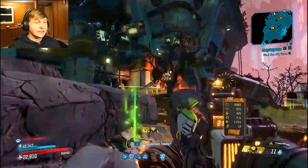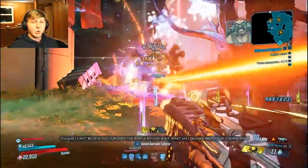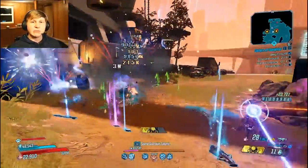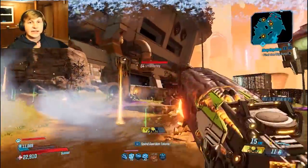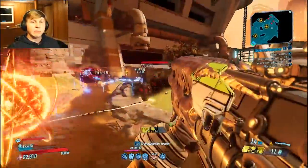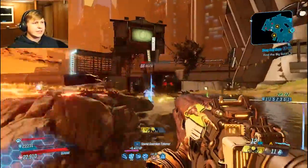We also run a Recurring Hex grenade. The reason is it applies status effects really quickly. Since we use Fire in the Skag Den, this makes all our splash damage deal fire damage, so the Recurring Hex applies electric status effects which builds up our fire rate stacks really fast. It also ignites enemies so Running on Fumes activates fast. The anointment we use is: while Iron Bear is active, taking damage has a 20% chance to spawn a grenade — Iron Cub taking damage can trigger it too.